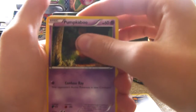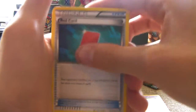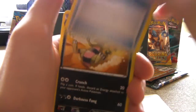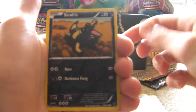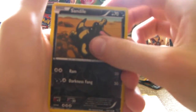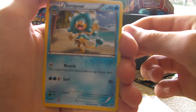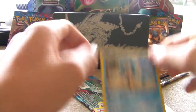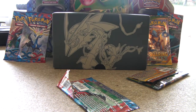First we have a Staryu, Pumpkaboo, Jigglypuff, Slugma, Red Card, Roller Skates, Crocker Rock. For our first holo, we have Sandile, and for the last one we have Simpore — a Gen 5 rare, non-holo. Just a rare, not really that great, but it's a rare.